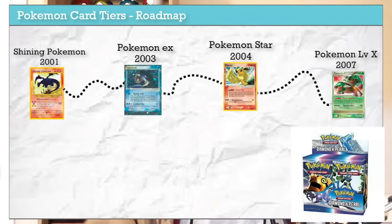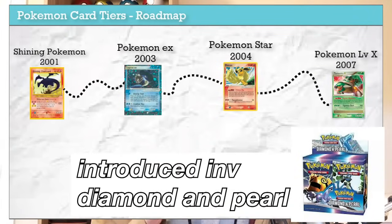Next is Pokemon Level X. This is when Pokemon decided to put a level next to every card. This always felt a little strange — levels are so fluid in the games, so having a Pokemon stuck at a certain level seemed frozen in time and created warped timelines of Pokemon levels. Level X cards made their appearance in Diamond and Pearl, May 2007 in the English edition.